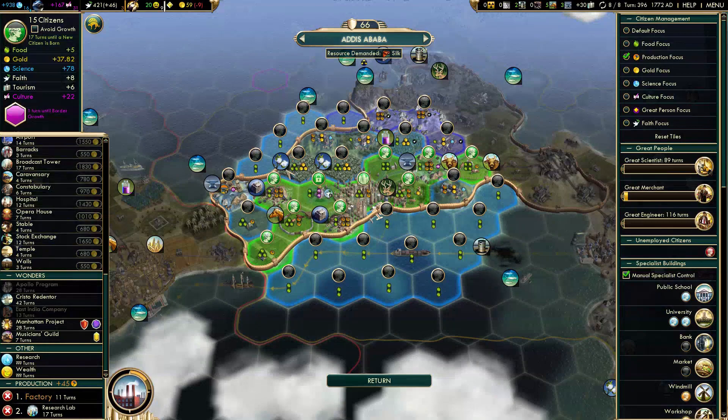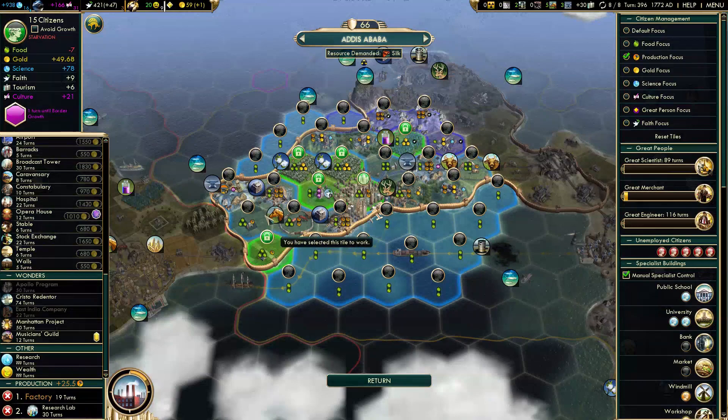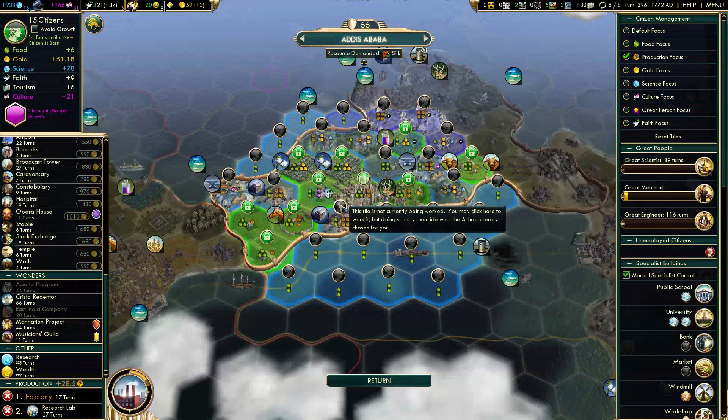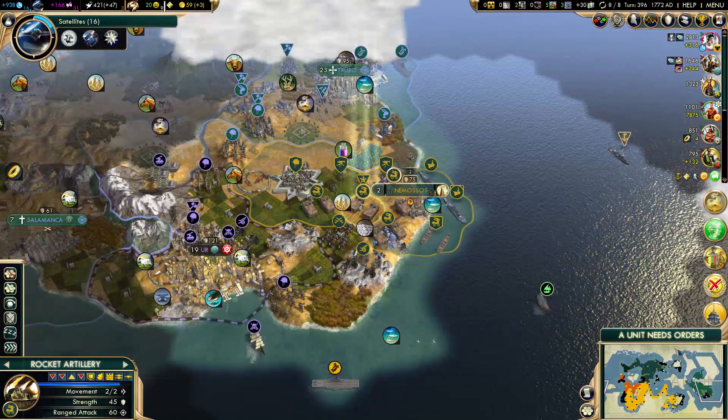Addis Ababa — actually, I'm losing 9 gold per turn. I might lock some of these tiles with gold to stop losing money. That's better — now make it grow. I can probably make it grow decently: 11 turns. 14 turns to get a factory, 11 turns to get more population.